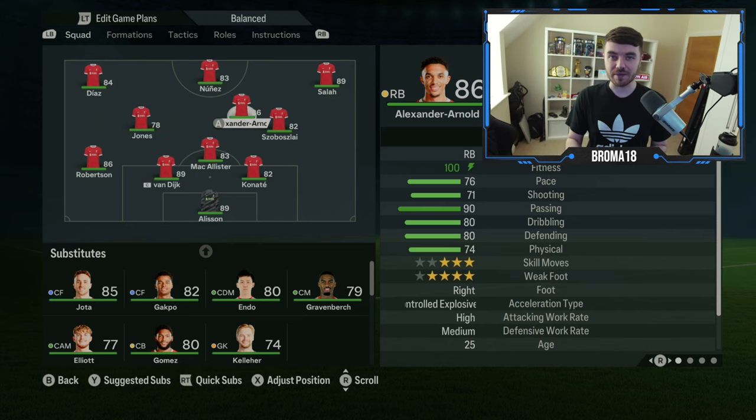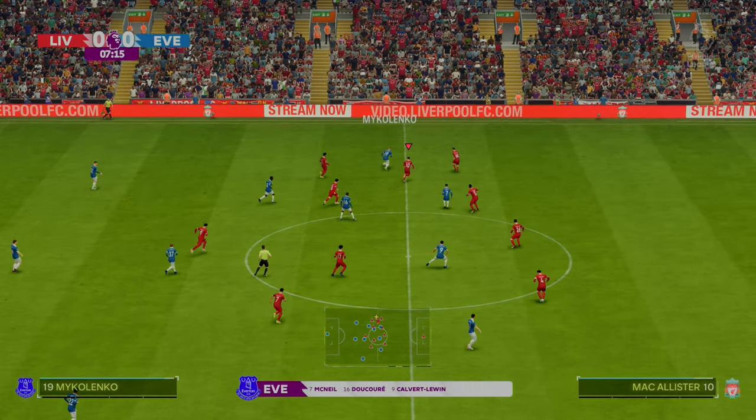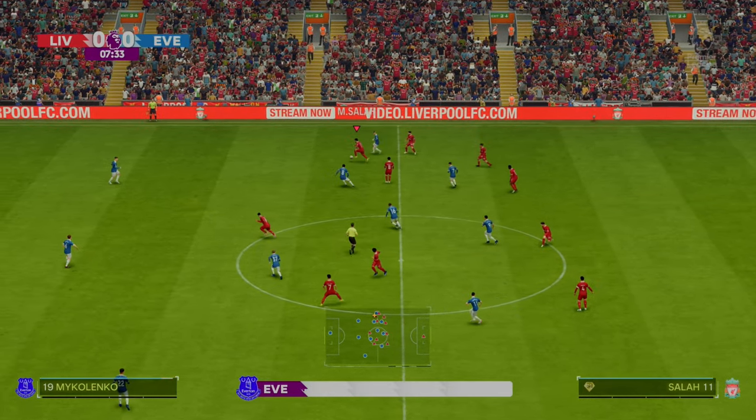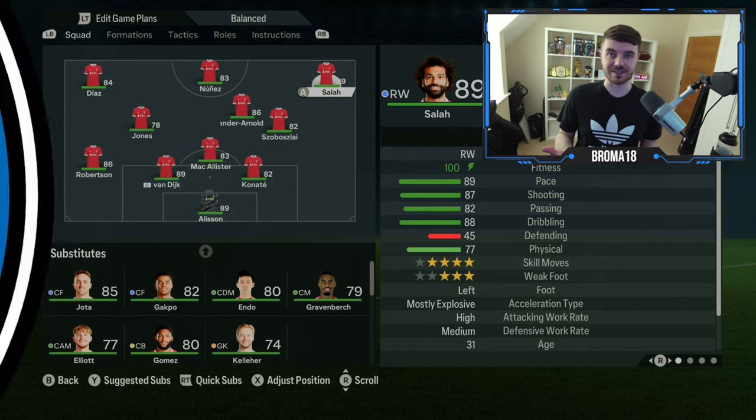Once you've done that, you'll notice you can now move Alexander-Arnold into this position right here, and you can set him as a RAM. It's important that he is a RAM and not a CAM. The reason being is that this is what's going to get him to track back and bed into the defensive line as a right back. If he's a CAM, the right-sided winger is going to end up being the one who tracks back and forms in the back line, which obviously we're not looking for — not with Salah in this case.